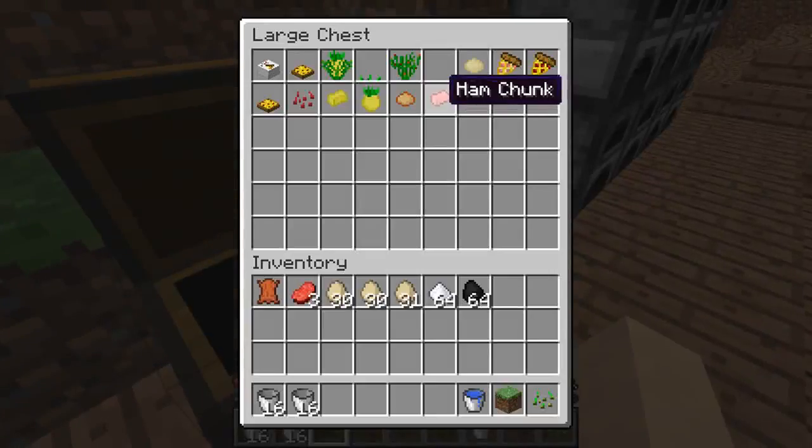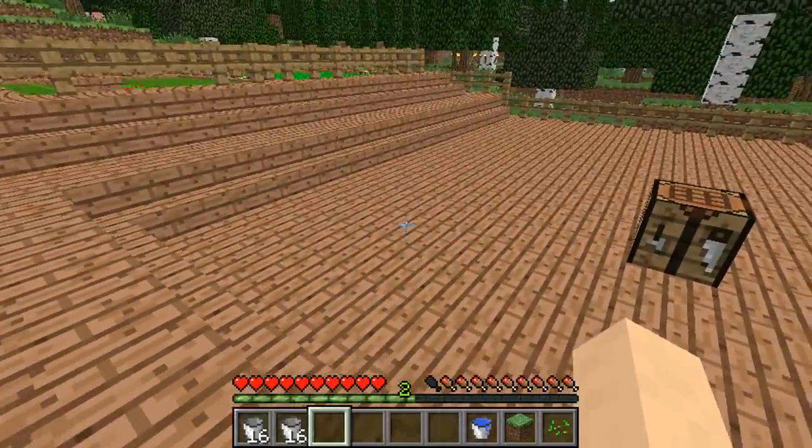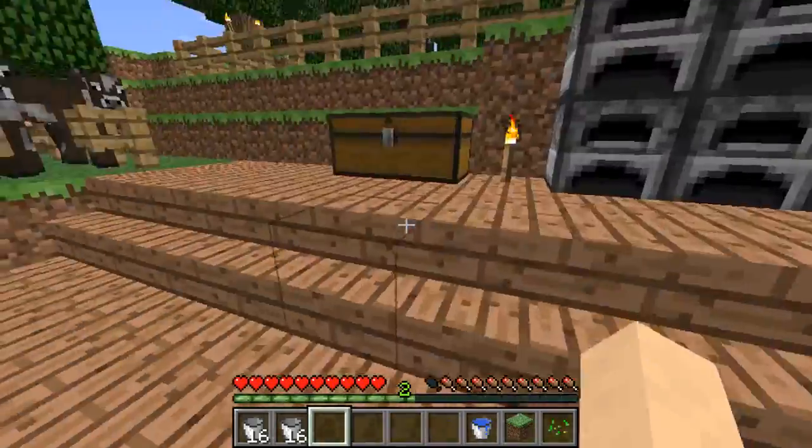So you have all this stuff that comes with the mod: ham chunks, cooked dough, regular dough, all these types of pizzas, tomatoes, pineapples, seeds, pizza boxes, full pizzas — all that delicious stuff. But I'm going to show you guys how to make the basic stuff.